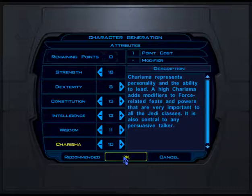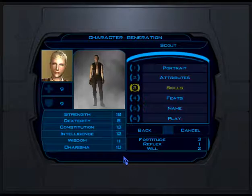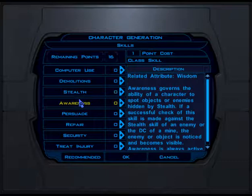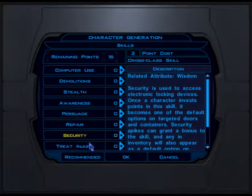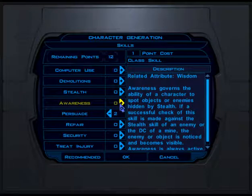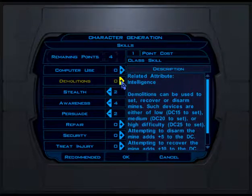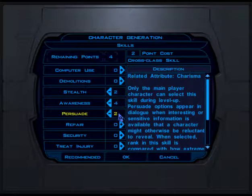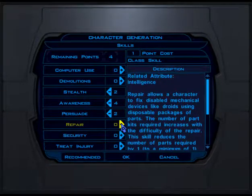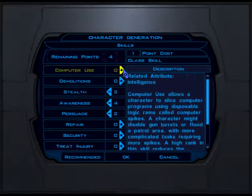Even though it does have a bit of a linear story, it will make a difference how you approach certain situations. You have skills: computer use, demolition, stealth awareness, persuade, repair, security, treat injury — and you can only level these up so much to start. That is based on your certain attributes. Persuade is obviously based on charisma; repair is based on intelligence; security on wisdom, etc.